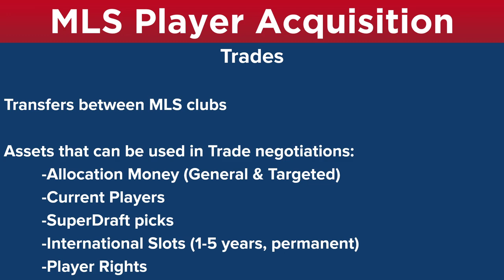Trades can involve any combination of these assets — allocation money and players, players and draft picks, international slots and players. Any combination can be used to acquire players or to acquire these assets from other teams. Maybe you want to increase your allocation money budget, so you can do that by offering players to other MLS clubs for an allocation money amount.